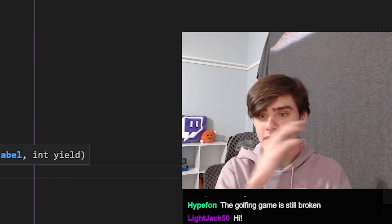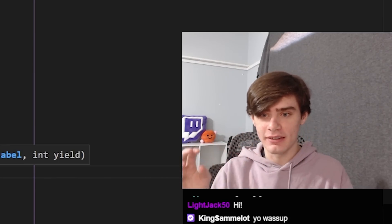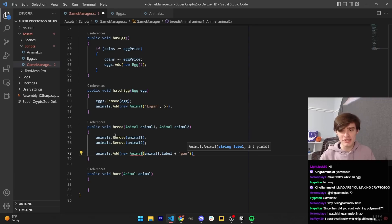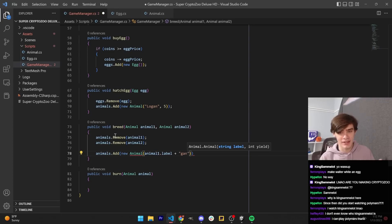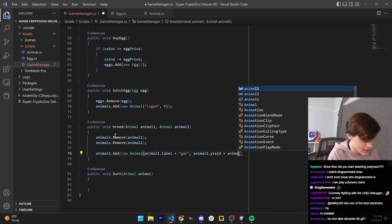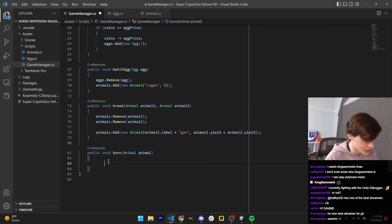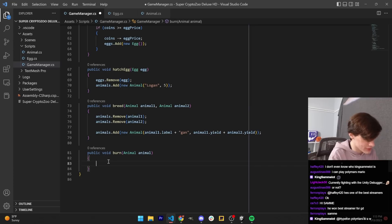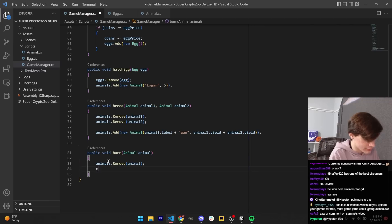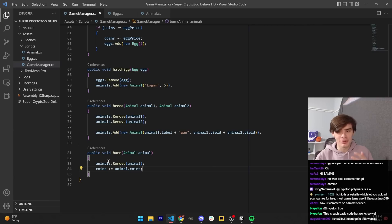And then if Logan-gan and Logan are bred, it will create Logan-gan-gan — which feels like a pretty fleshed-out roster of animals in my opinion. For the yield rate, let's just add animal one dot yield plus animal two dot yield. And then burning is pretty simple — literally just remove the animal and then add the animal's coins to your coins. That was honestly pretty simple. Gameplay-wise, we are now completely sorted.